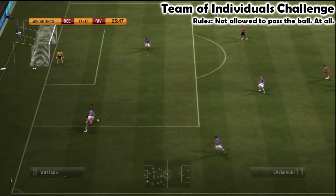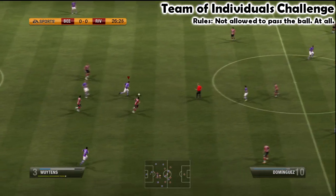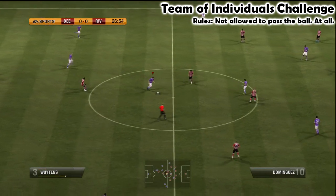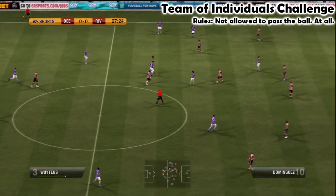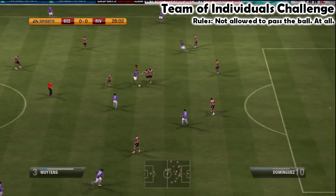Now, one of the things that people have asked me quite a few times is: do skill moves work any differently? Does dribbling work any differently if you use full manual? What I can say is that the controls for all of the skill moves, all of the dribbling, remain exactly the same. There's no difference whatsoever in how you do things.